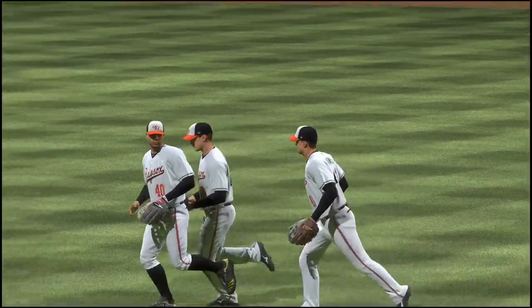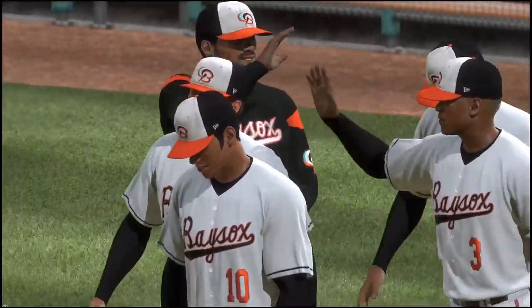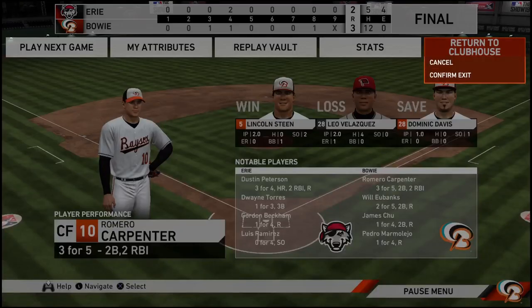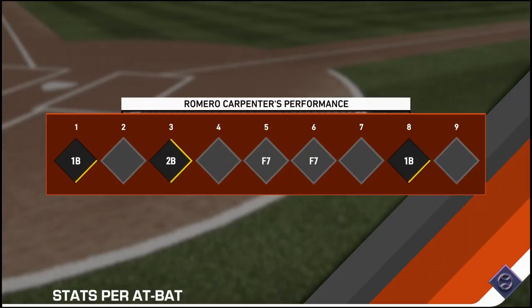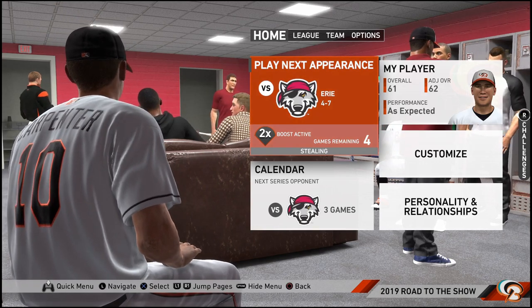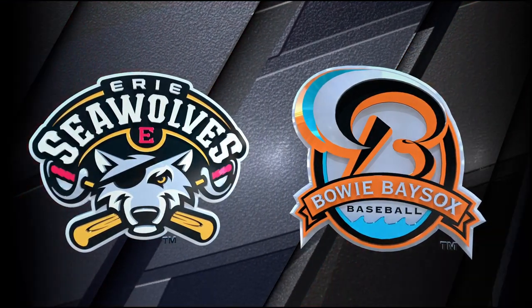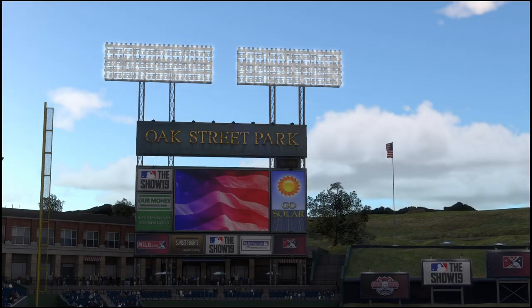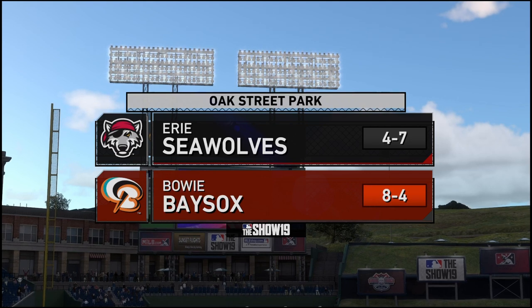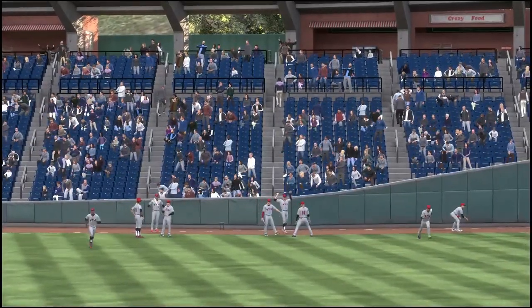3-2 the finish in tonight's game. The Bowie Bay Sox came through late, taking the lead in the eighth to secure the victory. Do I have to hold on to the R1 button to keep running, or just tap it and then he goes? Right on to the next one against Erie.